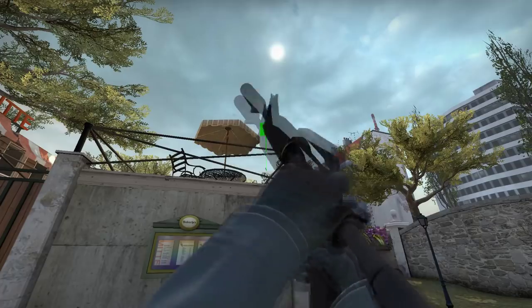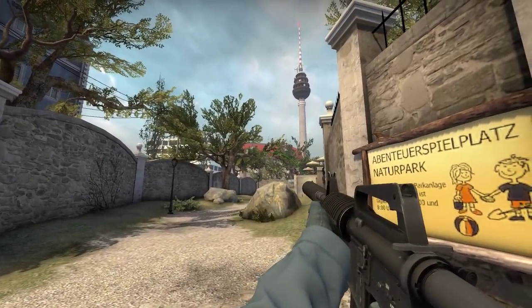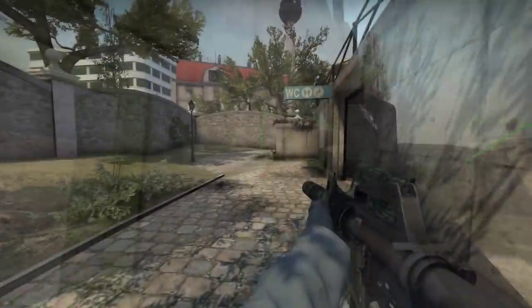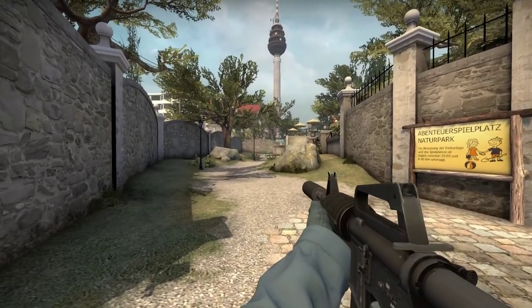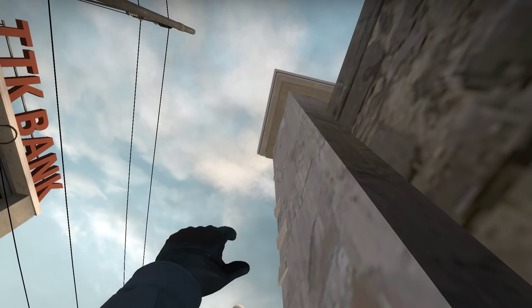Over here you can flash over the fountain umbrella — flashes quite nicely and you can peek out with this one quite easily. You can use the light post as well to flash and peek out at the fountain area. Just be careful — they might have an AWP trained on that fountain and shoot as soon as the flash pops, because it's a one area so you can only peek at once.